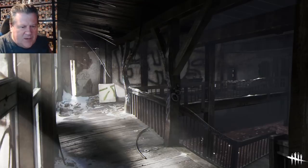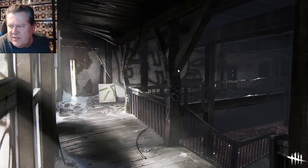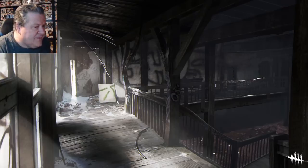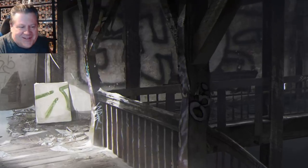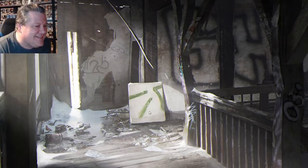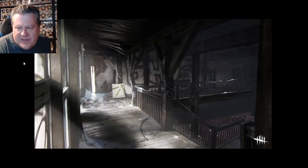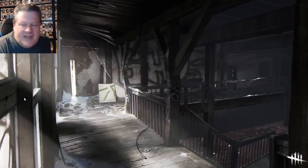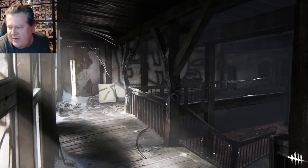So this is one of the Mount Ormond Resort maps. Looks like they put more detail into the graffiti. I don't see the Legion — where's Jeff's Legion mural? Right here — here's the painting that Jeff made. Here you go, kids. Here's your painting for your little club. We see the snow has come in, a lot of debris. Even the glass on the left has paint all over it. Just graffiti everywhere.